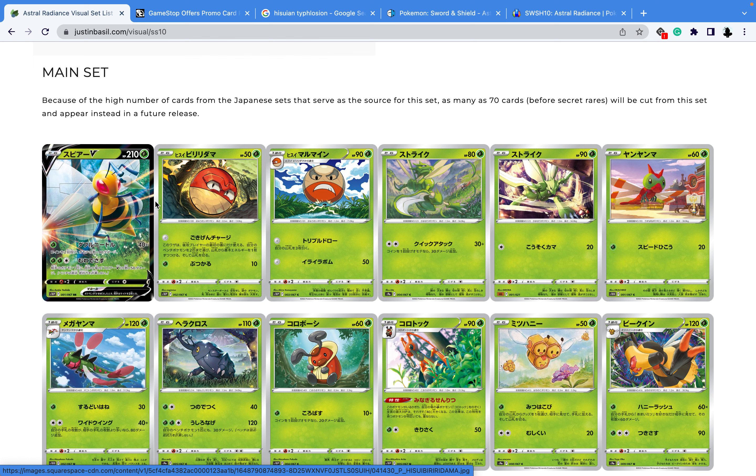Hey, it's your boy Omogokin here, back with another video to share for you guys. So in today's video, we are going to be talking about everything that we need to know when it comes to the new set coming out May 27th called the Astral Radiance Pokemon card set. One thing to clarify is that this set is mainly all about the game Pokemon Legends Arceus.